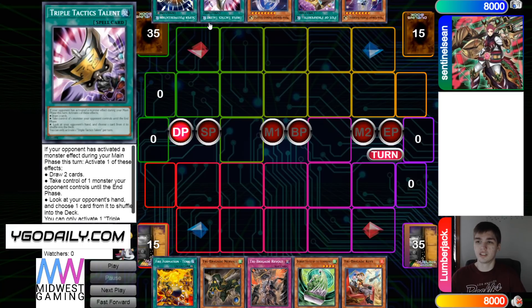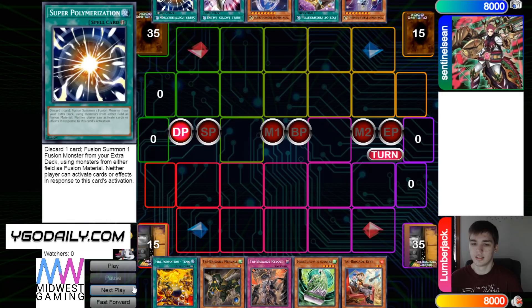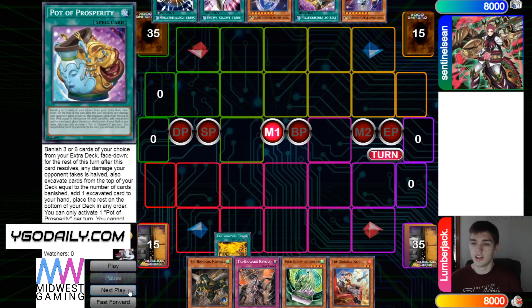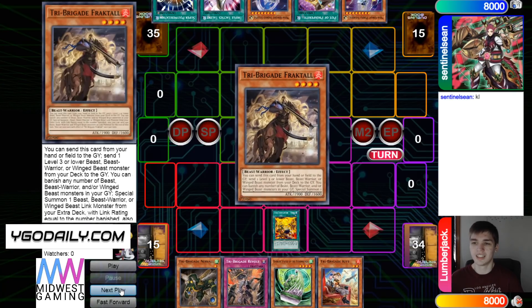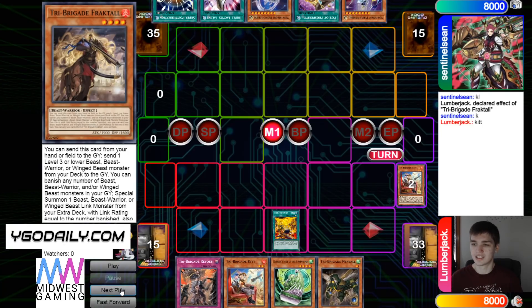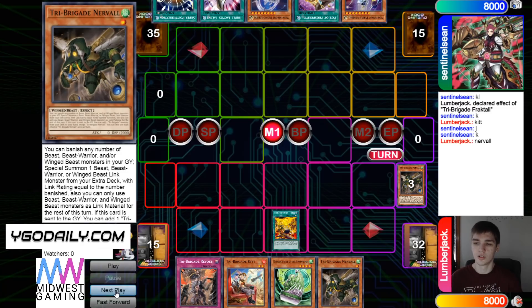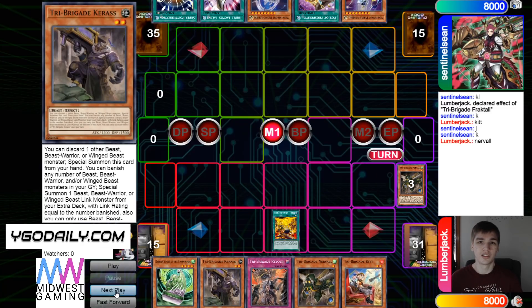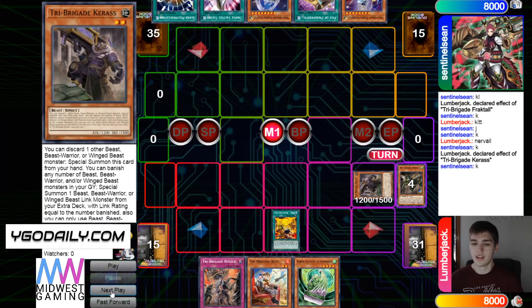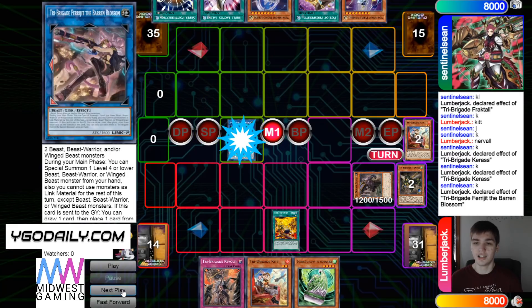It could honestly be pure Mech Knights — I've been seeing a lot of that. I guess we'll see what else they have off Prosperity and draw for turn. Then they're going to start off with Tanki, grab Fractal from deck to hand, and then Fractal's effect is going to stun itself to send Kit, and then Kit's going to stun Nerval. Nerval will go ahead and summon Kuraz, getting rid of Nerval to bring itself out, then use that effect to banish 2 and bring out Blossom.